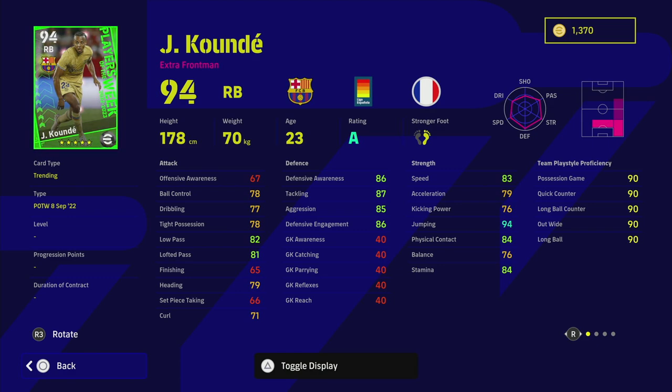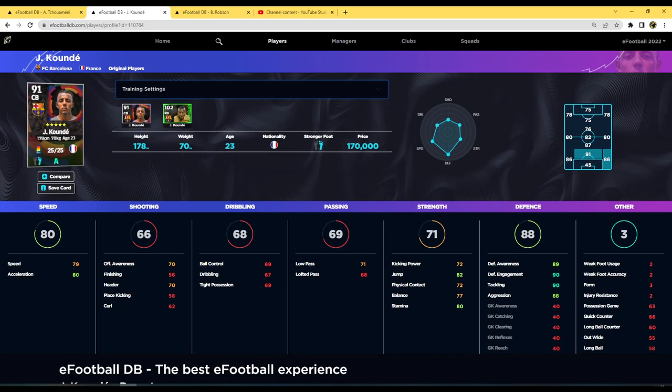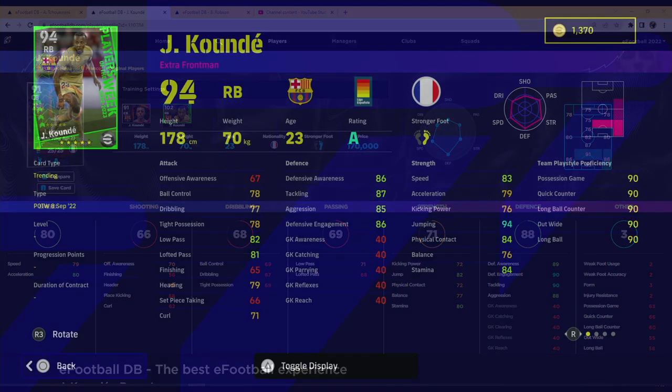Koundé also has extremely high passing. If you're looking for a dominant defensive beast: 79 acceleration, 83 speed, 86 defensive awareness, with high tackling and aggression. Looking at his standard card on eFootballDB.com, he has even better stats — 89 defensive awareness, which is the new meta stat. If you haven't seen my video on defensive awareness, definitely check that out.